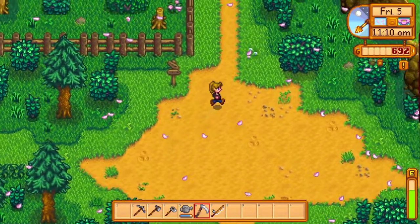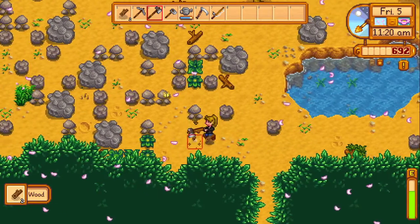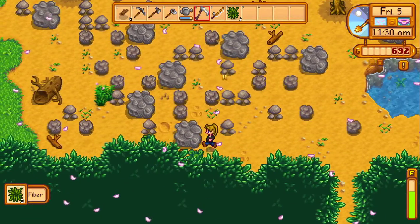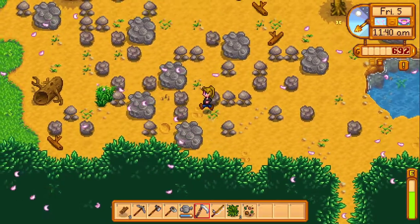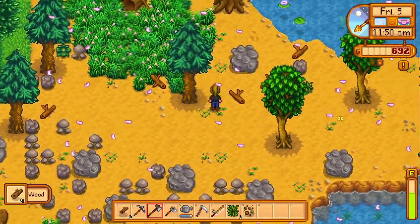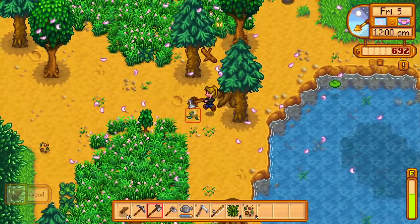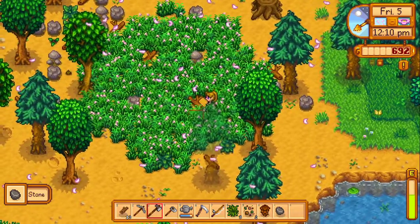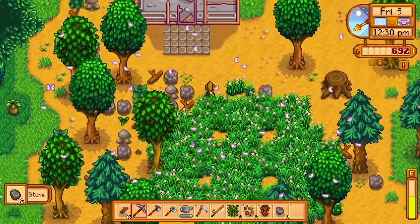I don't even know if I can buy hay yet, because I don't have a silo. I probably can, since you can put it in your inventory. But I don't have any reason to buy it right now. If I do this right, I should always have hay — that's why I'm not cutting down the grass up here. That should fill up maybe even two silos once I'm able to, because it's going to keep growing and expanding, and eventually overtake the entire farm until it becomes sentient. But not today — today it's okay.